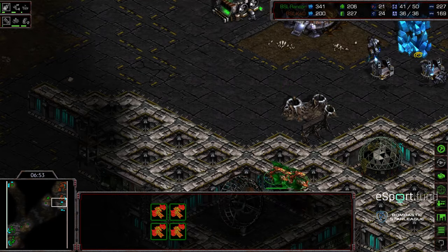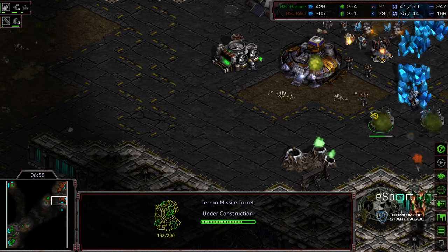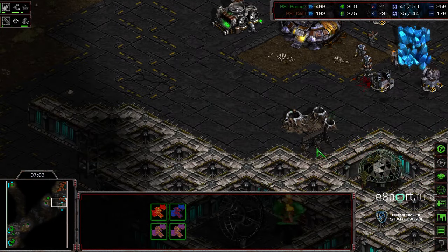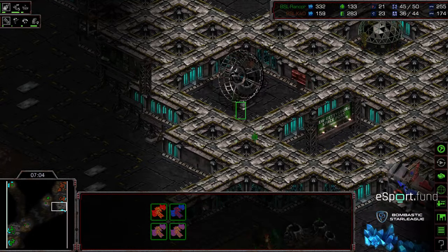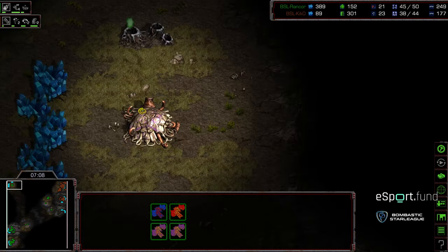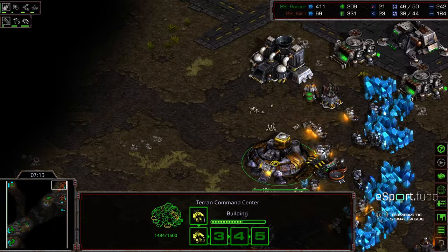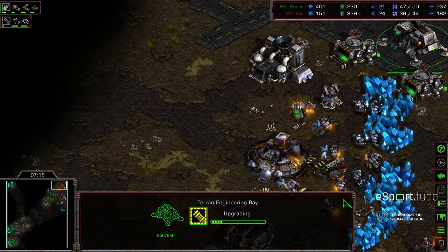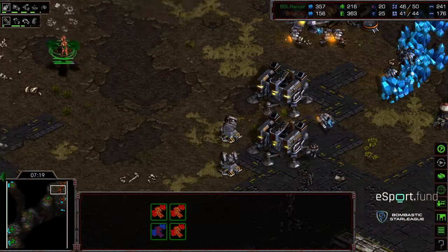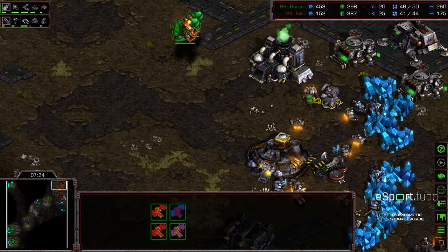This is only four Mutalisks with this timing. Able to slow down one turret being built, and with the medics in position, it looks like Kiko is going to be able... actually, nice snipe — that's a really impressive snipe, considering this is four Mutalisks and there's a medic there. Rancor grabbing the upper left-hand base. Kiko stabilizing a little bit, though the economy has been delayed.